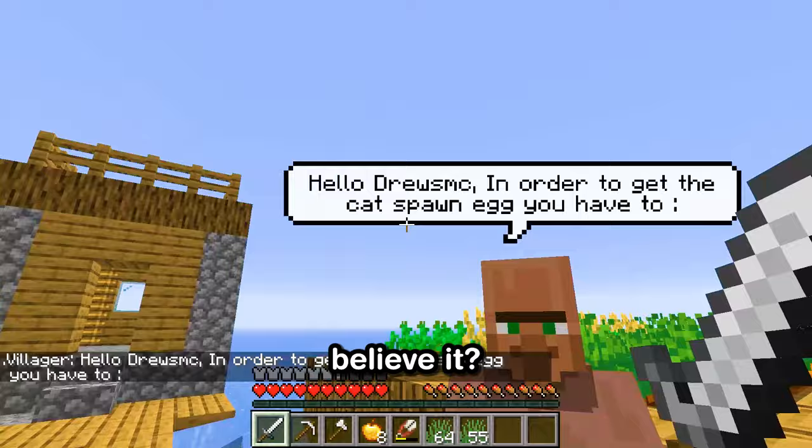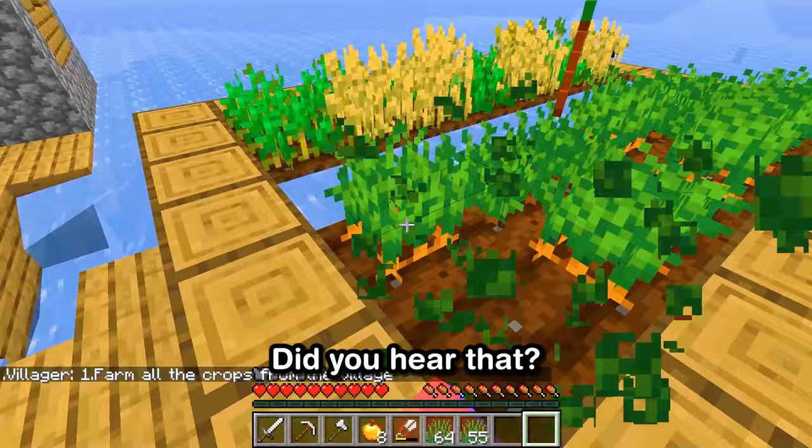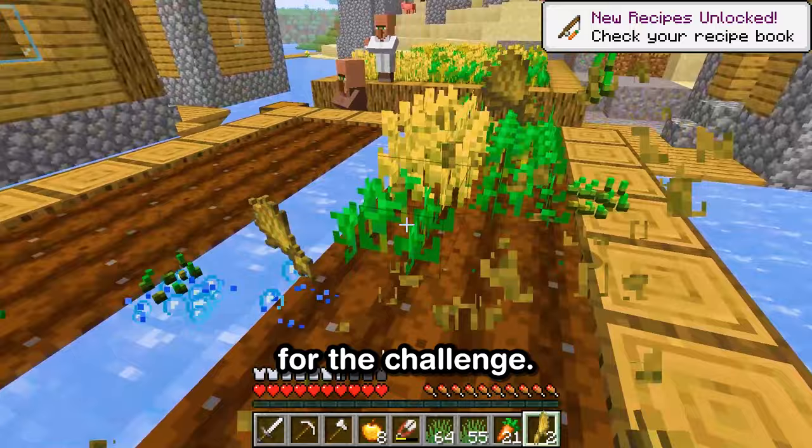Would you believe it? They're standing right there on a broken floating bridge over the water. Let's see what they have to say. Hey Drew's MC, to get the cat spawn egg, you have to farm all the crops from the village. Wow, did you hear that? Our quest just got a whole lot more interesting. Farming all the crops? I'm up for the challenge. I'm not going to waste a moment — let's get straight to work. I want to get this egg fast.